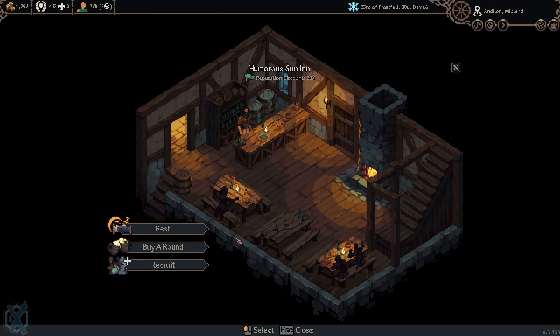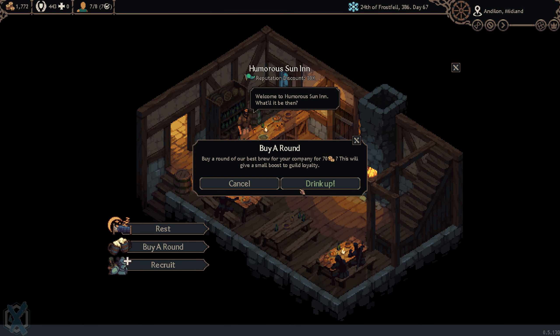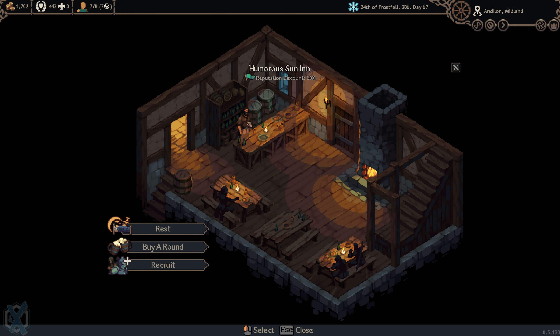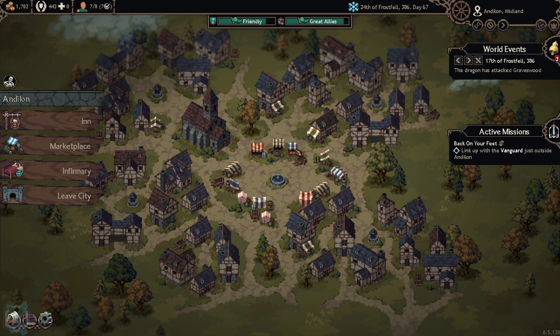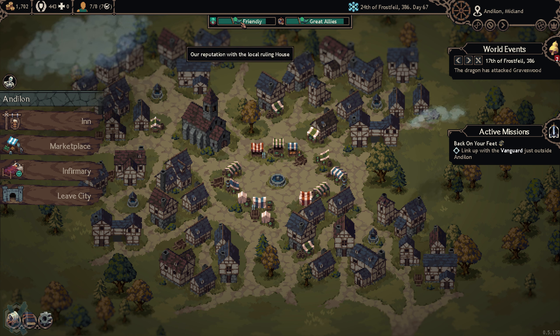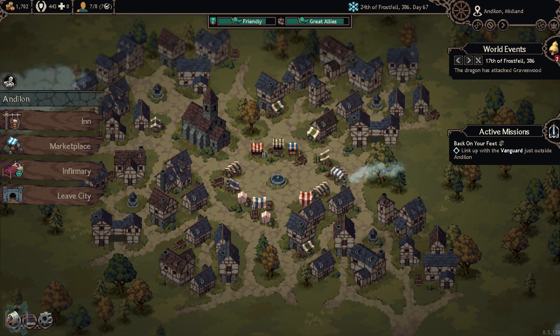Let's go ahead and rest — buy a round of drinks for everybody. Nobody new is really worth hiring yet; we've got people we're already working on making better. Stay tuned for the next episode as we go and check on the Vanguard just outside Andalon and fight off the scourge. I think this game is great, I'm really enjoying it — hopefully you guys are too. There'll be a podcast interview with the developers out soon as well. Anyway, thanks for watching — this is Rob from Explomita; until next time, keep exploring!